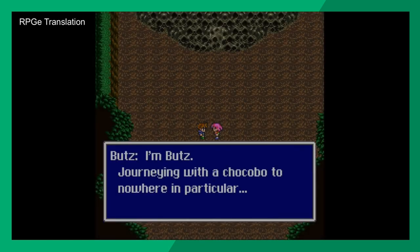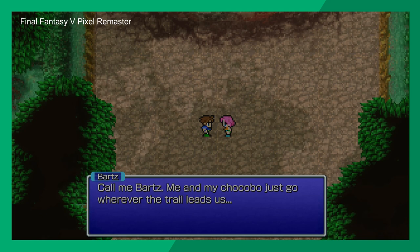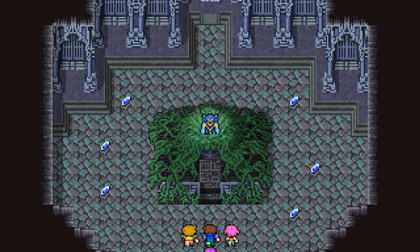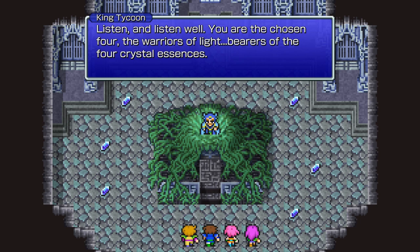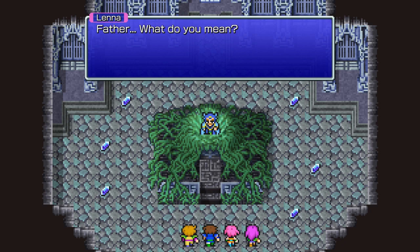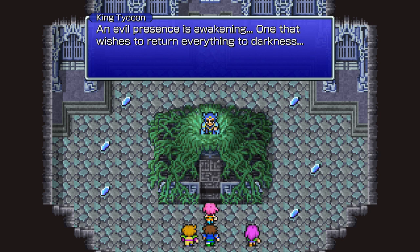The Pixel Remasters seem to have done different things with each game — 1 and 2 seem based on Game Boy Advance versions, while 3 and 4 have been reworked slightly. The FFV Pixel Remaster feels very in line with the spirit of the GBA version. The PlayStation 1 version had bad load times, and Final Fantasy 6's localization was a little ropey on that same collection. Square seems to have used the GBA version as the base, and they've done a really good job with it.